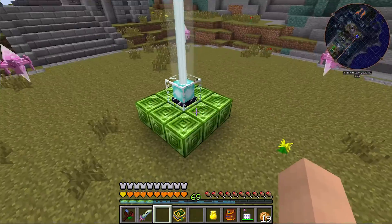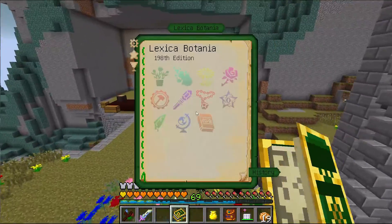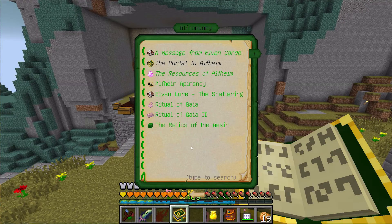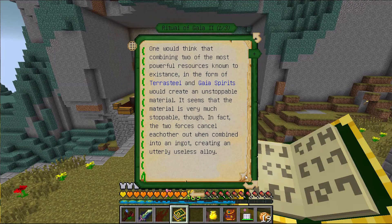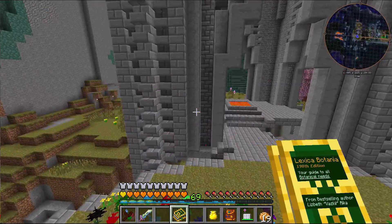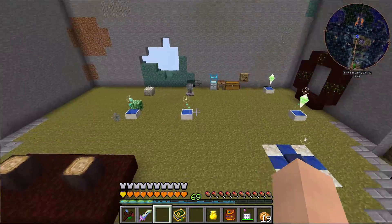This was the first boss of the Botania and today I would actually like to try looking at the second one, because if you take a look in the Lexica Botania, you'll see under the Alfomancy that after the Ritual of Gaia, there's a Ritual of Gaia 2 — basically an extra level on top of the Gaia Guardian — and I would kind of like to do that.